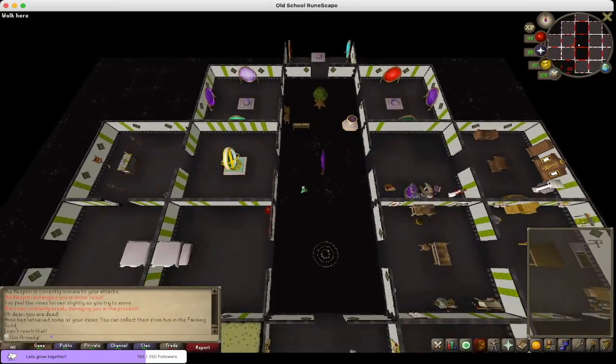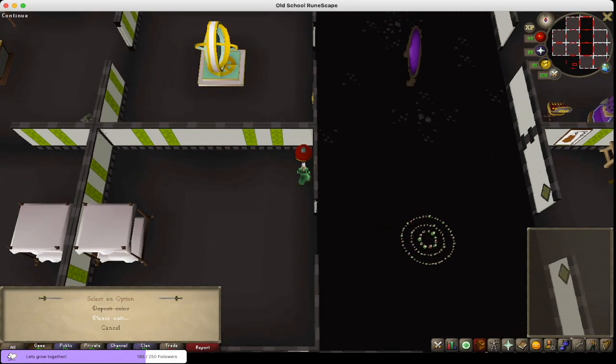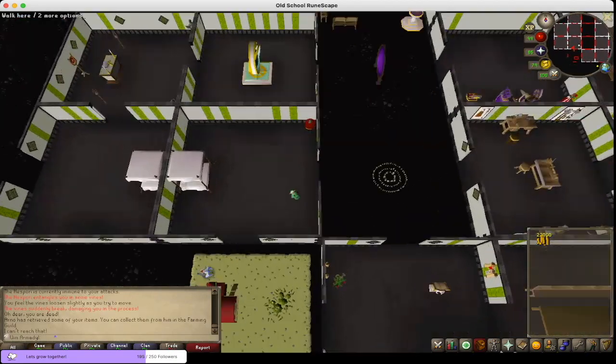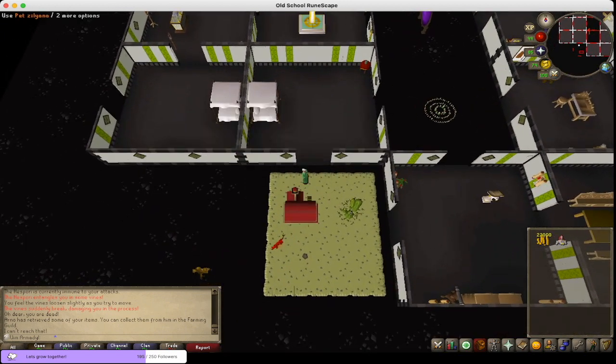And how about money? Well, you can actually put up to 3 million coins in this pouch for your servant in the house. There are other places — we can talk about that later. But you can also put your pets here, that way you don't need to drop the pets.